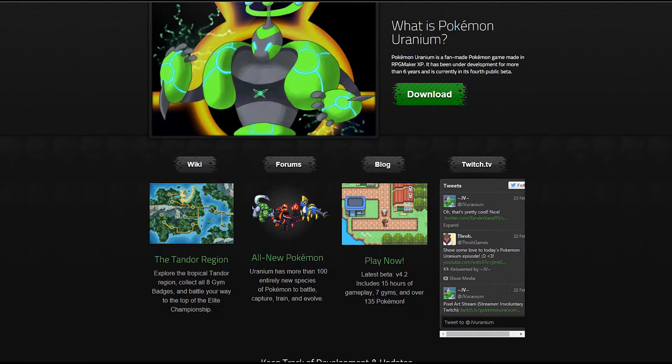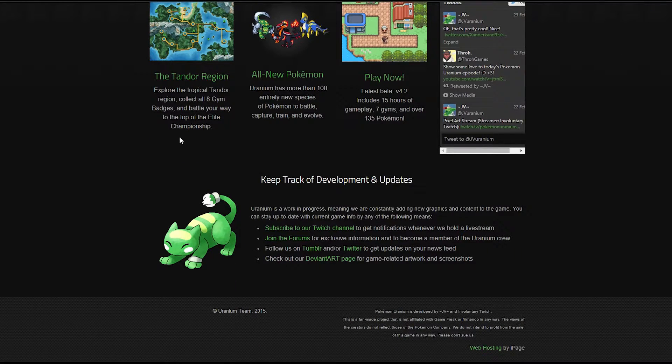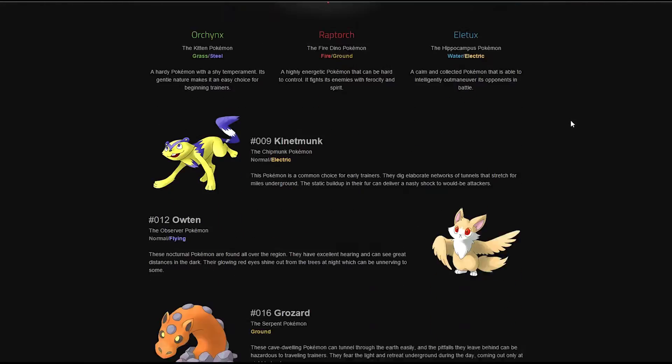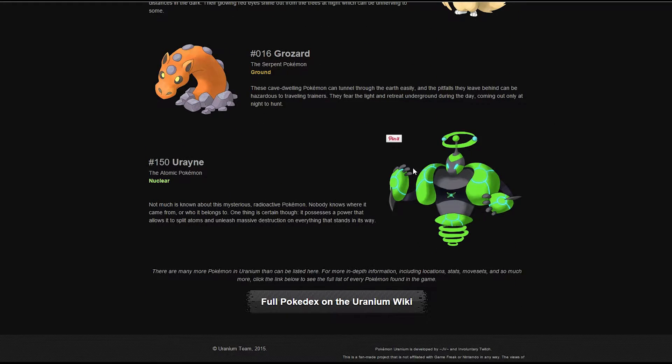There are 135 different Pokemon in the game, so there's going to be old ones as well. It's set in the Tando region with eight gyms - collect them all - just like every other Pokemon game. The game is in a beta version so it's not actually completed yet, so there's a lot more they're going to do. Let me just show you the Pokedex, starters, quick stuff - shows the types, the nuclear type.